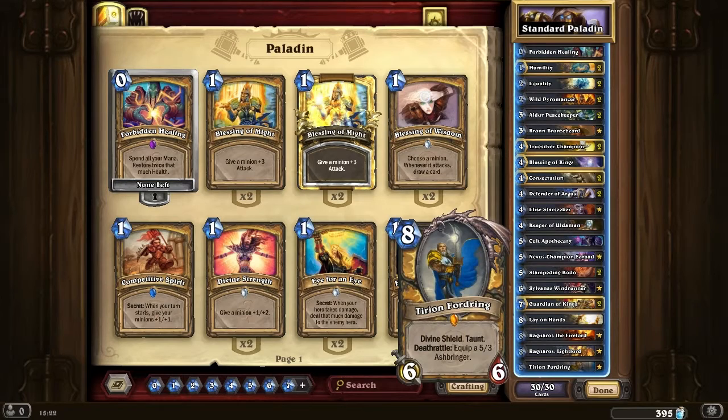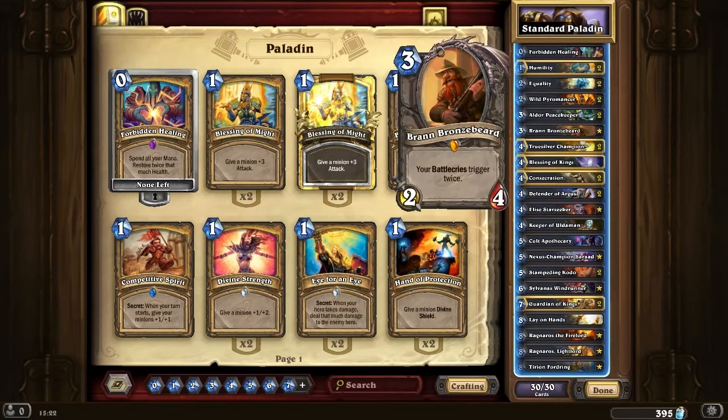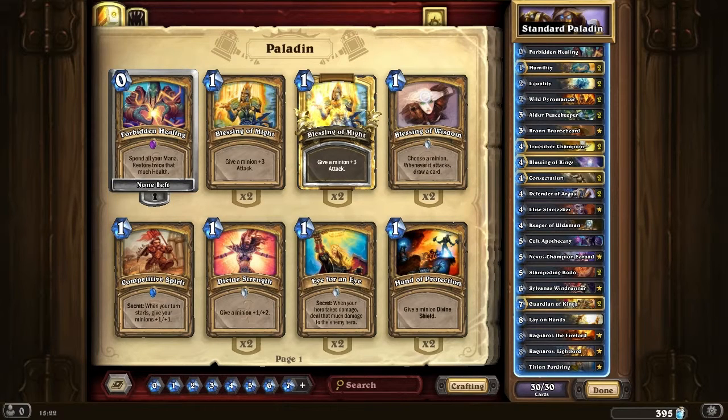Tyrion obviously can be a great game changer. He's pretty strong against Mage and stuff like that. Because with Mage it's very hard to control - I mean, they're going to control the 1-1 or freeze the 1-1? Not really. So there are always interesting things you can do with that.